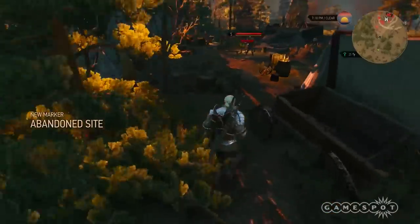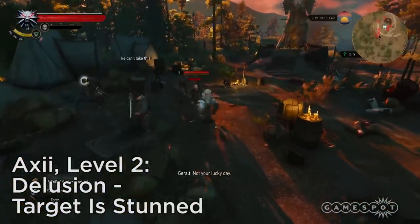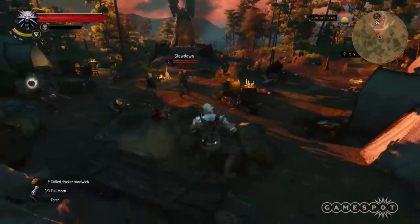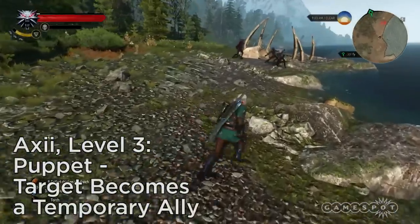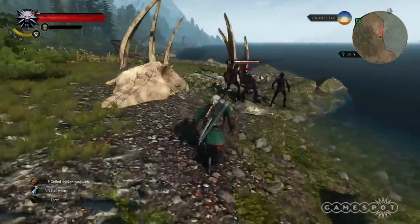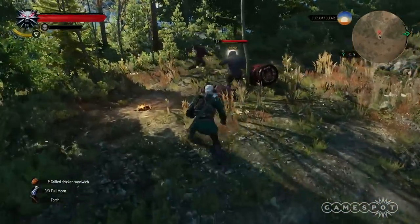Level 2: Delusion keeps opponents from moving towards Geralt while they're charmed, and at the highest tier it staggers your victims even when the charm fails. Level 3: Puppet turns your target from foe into friend for a period of time. Keep in mind that this doesn't make the victim any more aggressive, though. If there isn't another enemy in range, your target won't go looking for one.